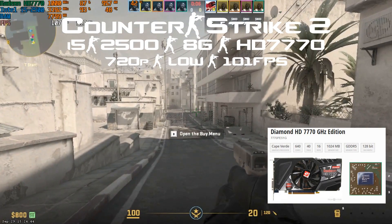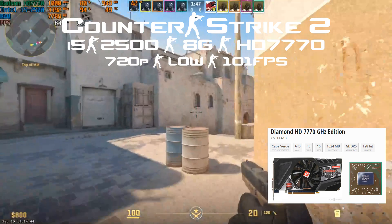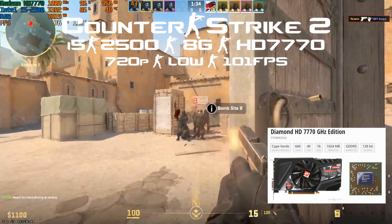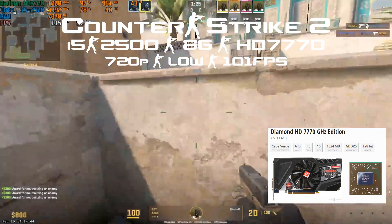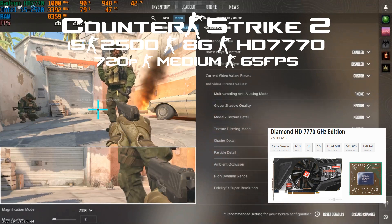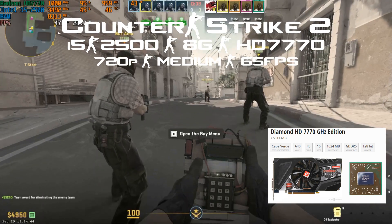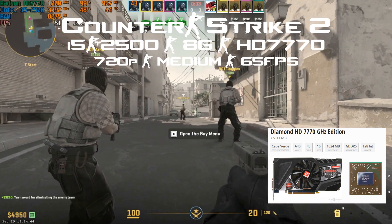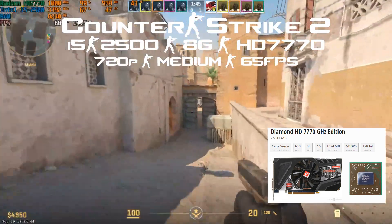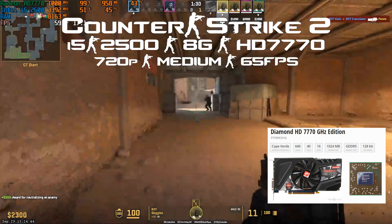Then I installed the Radeon HD 7770 and this card surprised me. Everything at low 720p, we were over 100 fps all the time — besides when loading the first screen — and quite stable. That's quite a jump. There are so many one gigabyte cards with different power levels. I decided to crank up the settings a bit to medium and the game was still highly playable at 60-70 fps after loading.